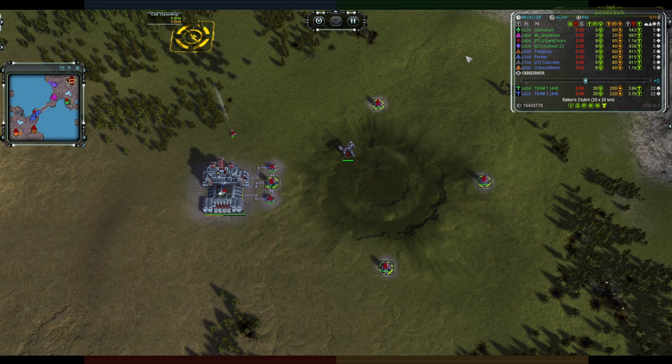Early Doors is burgundy. So looking at team number one the composition is three UEF and one Cybran.